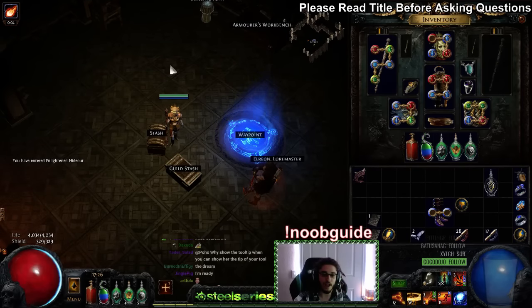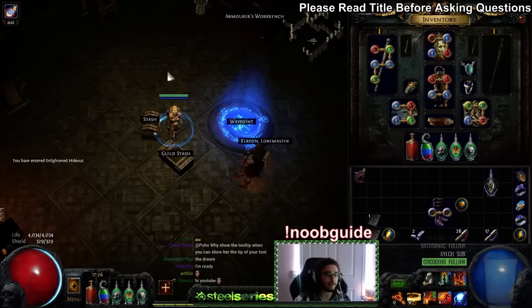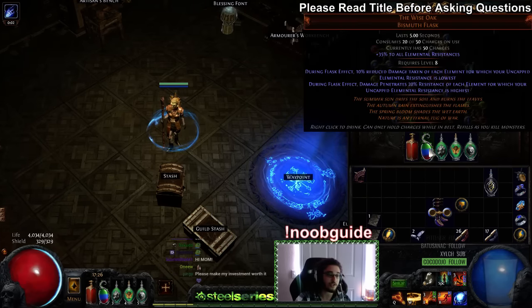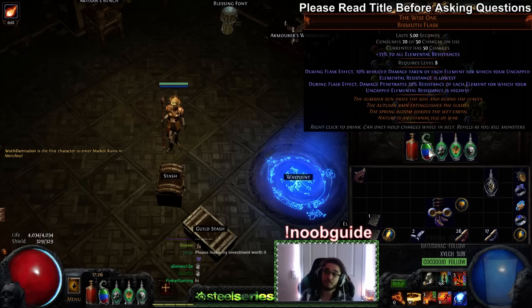Today I want to go ahead and show you guys a new flask that I've been looking at and playing around with. We basically sat for a good 35 minutes debating and trying to understand what this flask does. The fruit punch apple juice — also known as the Wise Oak — this is what we're going to talk about today, and this is going to be one of my new favorite flasks.